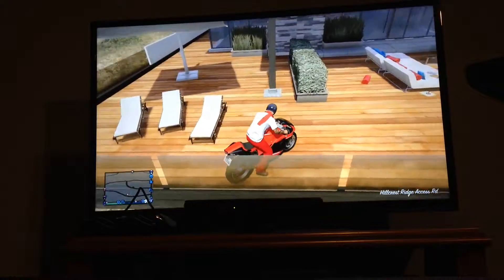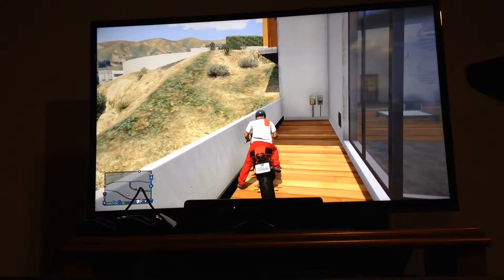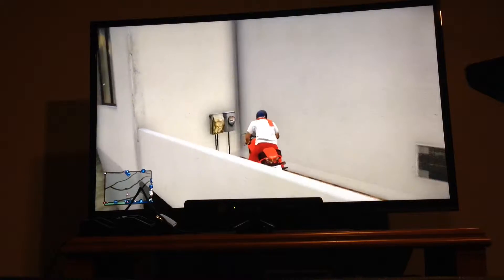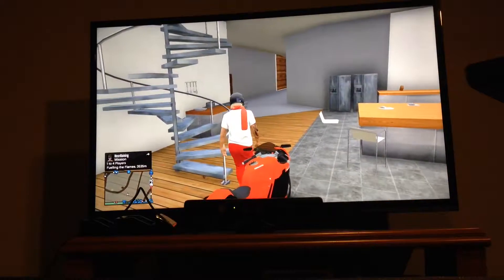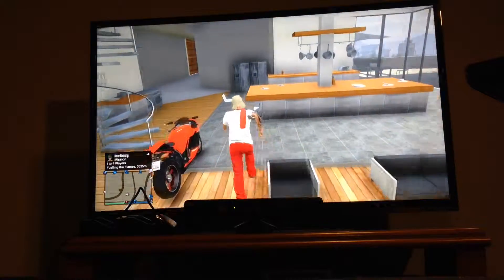What you want to do here is just grab your motorcycle and fall on that umbrella. If you don't, you should land somewhere on this deck. You see this corner? You're gonna drive into this corner and you should be inside the house. And I swear, this is no photoshopping, because I don't even know how to photoshop — I just started YouTube.